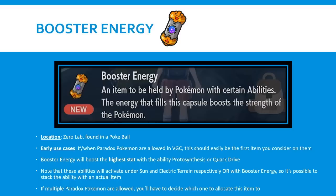One interesting question is if multiple Paradox Pokemon are allowed, how are you going to decide which one to allocate this item to? Because of item clause, only one Pokemon can run Booster Energy. Overall, this item is obviously really powerful and very specific to a small set of Pokemon, but for that small set - which are going to be super relevant if they're allowed in VGC - this would dramatically increase their damage output.